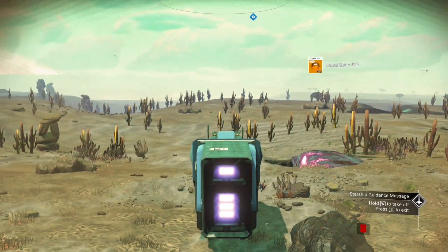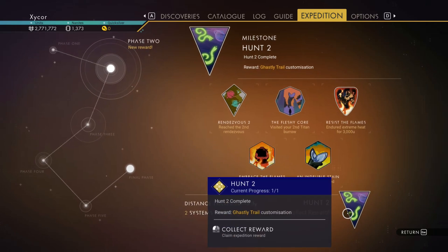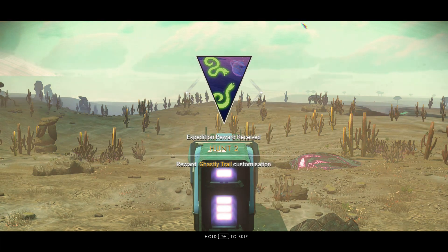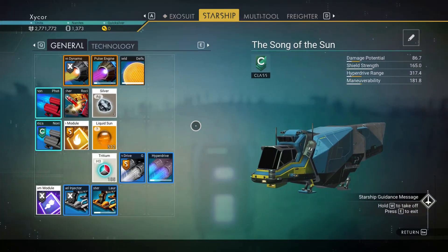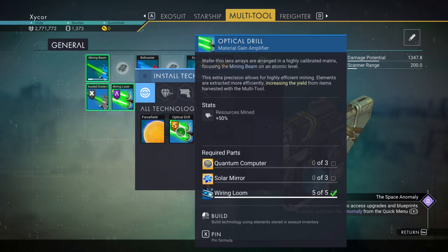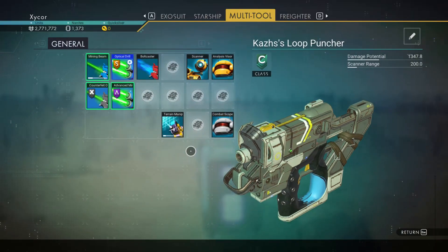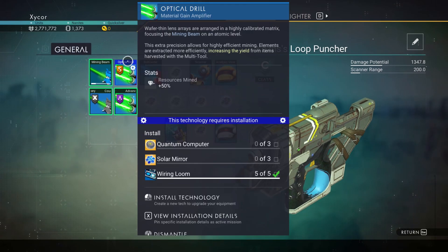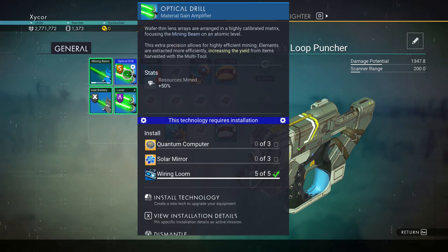The final reward is a jetpack trail — a ghastly trail customization. So that's the end of phase two — that's good. I'll go on to phase three in the next episode. Otherwise I think what I'm going to do off-cam is go in and put in an optical drill. I need to buy a quantum computer and a solar mirror. Resources mined 50% — so yeah, I'll probably just put in an optical drill there, and then go buy that stuff at the space station or something. Looks like I do have the anomaly enabled, so I might just go and buy the blueprint for quantum computer and solar mirror — it might be easier.